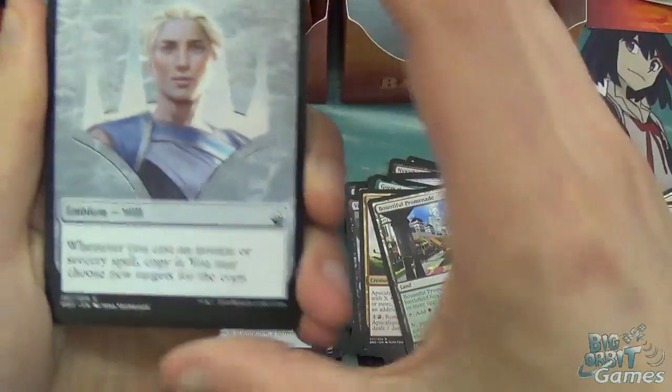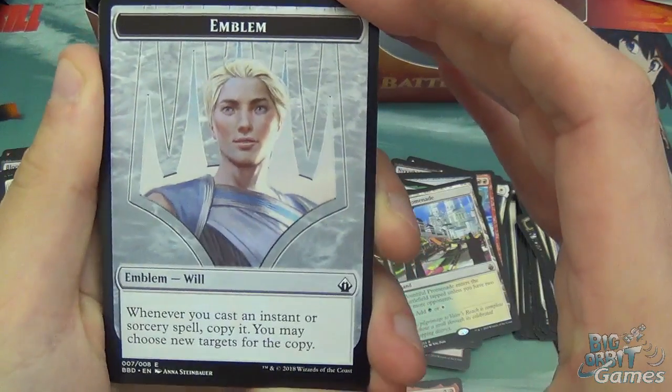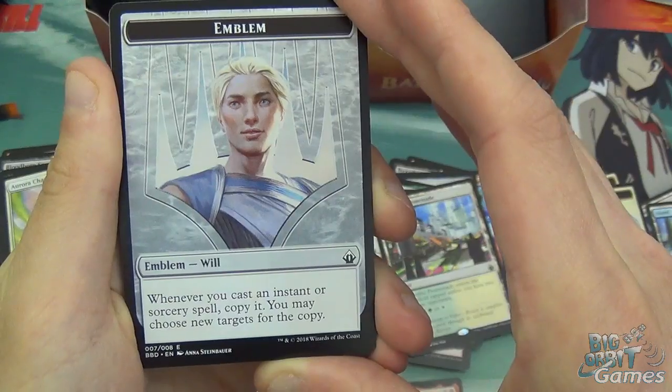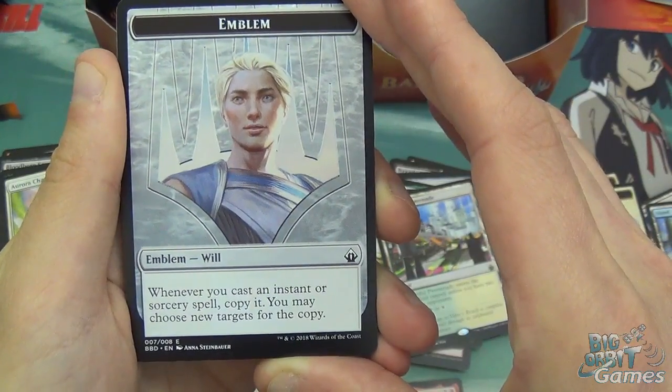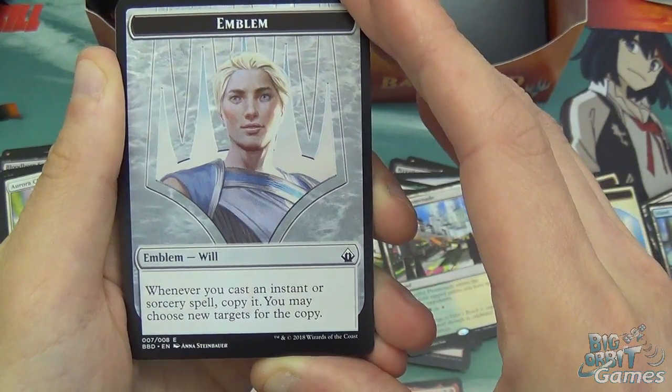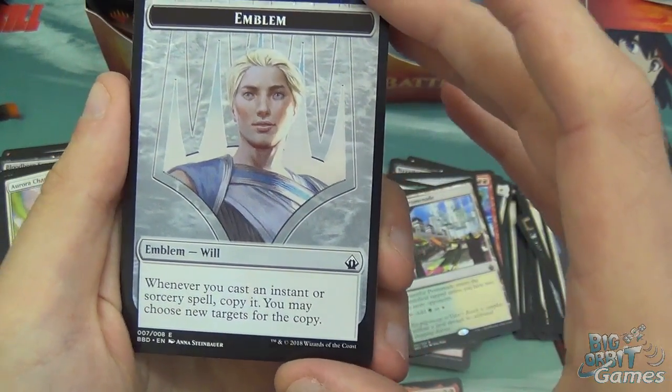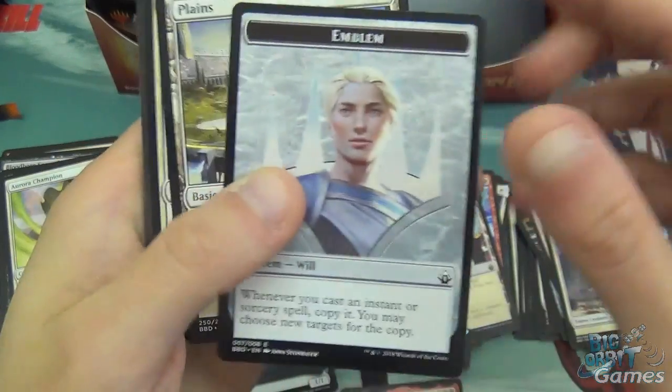We have an emblem — I really can't remember the planeswalker's names, one of them's red, one of them's blue. Whenever you cast an instant or sorcery spell, copy it and you may choose new targets for the copy. That is a good emblem to have.